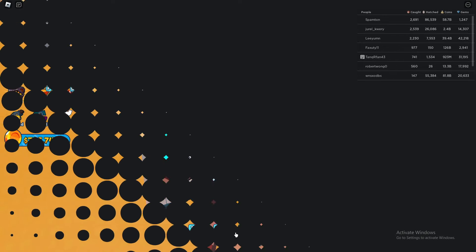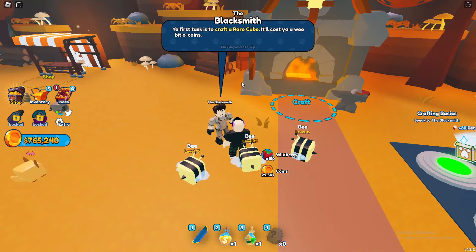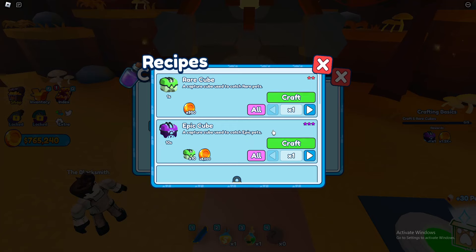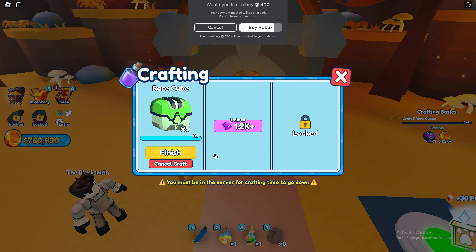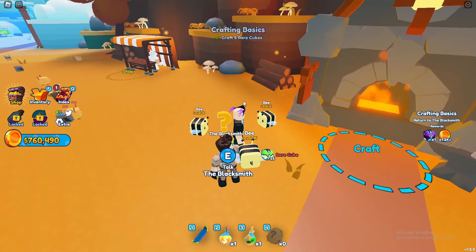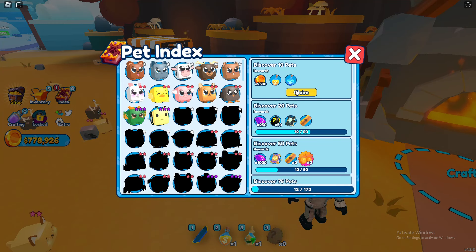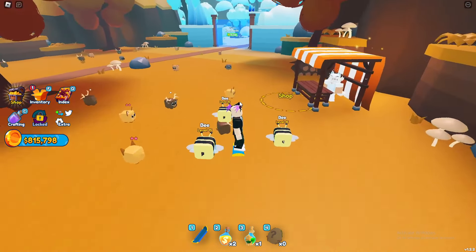Our pets are now up to level 15 which is cool. Looks like we have a blacksmith — craft five rare cubes, 8010 of the other ones, or 950 for these. Let's put in five and craft those. Looks like some more cool stuff to claim. What I got must not be too rare but it must be fairly good.